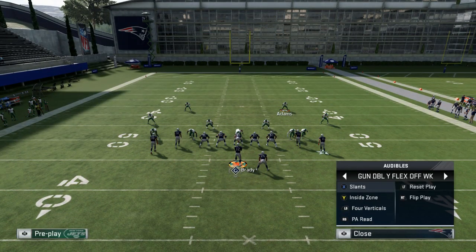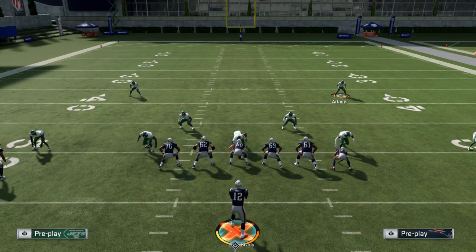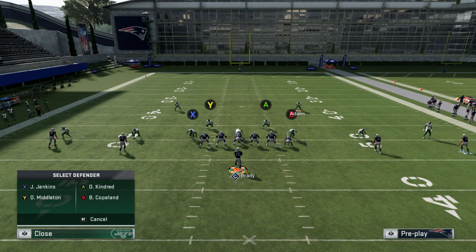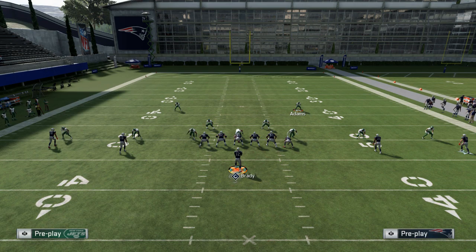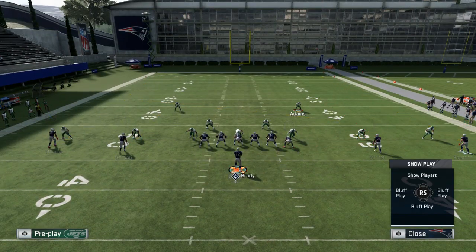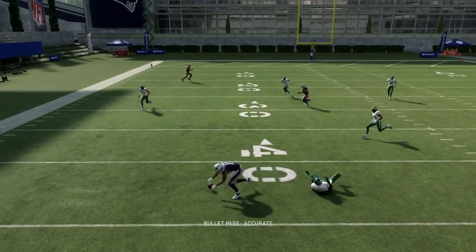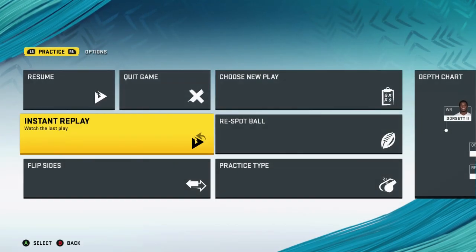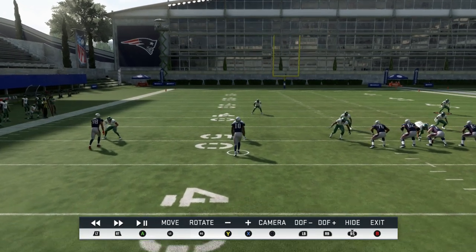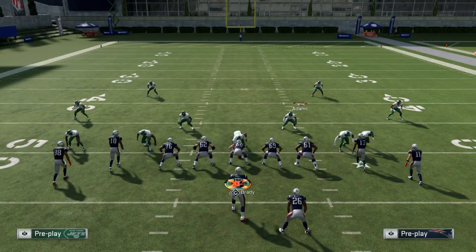Shoutout to Madden School for that. Let me show you without the extension — a regular curl. Watch, he bumps him this time. See, he's bumping him. They'll still get open, but there's a chance of a pick depending on what kind of corners your opponent has when playing man — he bumps him. I should have shown you the one where he doesn't bump him.